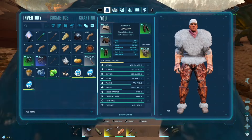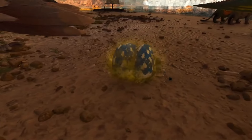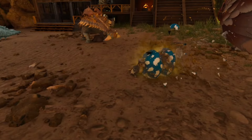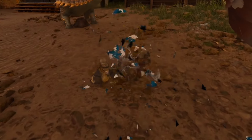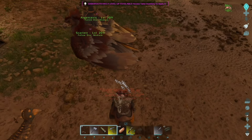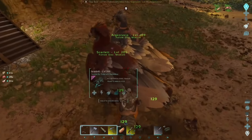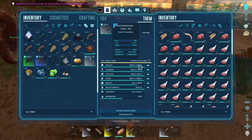I decided to hatch some RG eggs because I needed a new RG — they were constantly breeding and I needed one I could actually fly around and use. It was perfect weather, not too hot or too cold, so all the babies hatched without issues. Unfortunately there were no crazy mutations, so I ate them all to give our runt some nutrition.